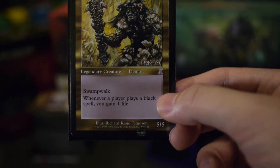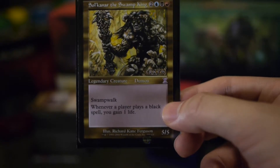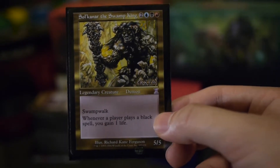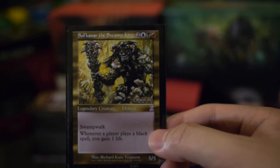The first creature type that popped into my head when I thought Swamp Walk was zombies. So I've decided — what better zombie general in the Grixis colors than Skarrgan the Swamp King?